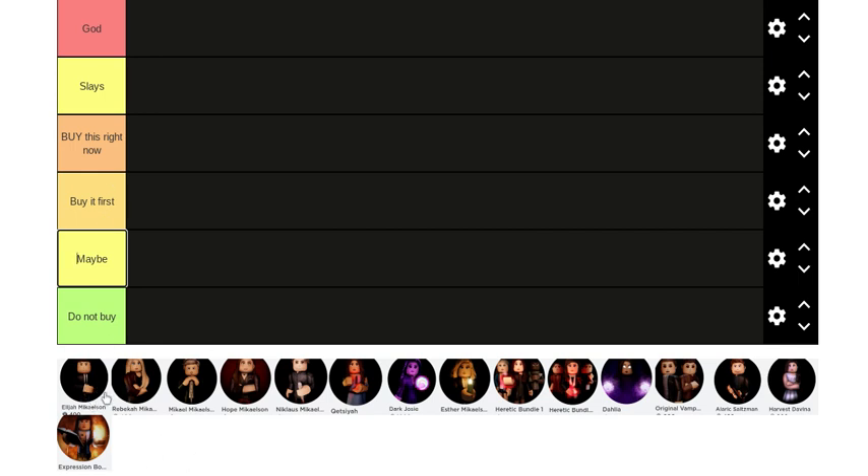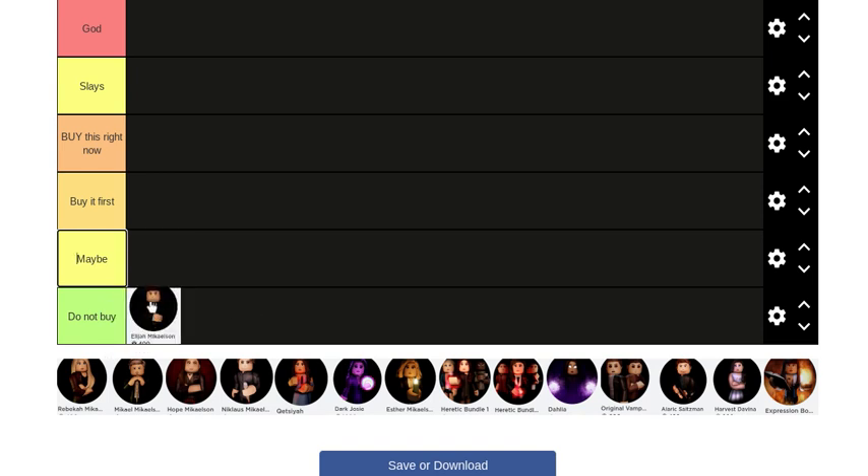Let's start with Elijah Michelson. Elijah is an original. I don't really think he's worth it — he's 400 Robux. If you want an original, just buy Michael or Niklaus because they actually have exclusive things. Niklaus spawns with a dagger, and Michael can kill any original. If you want other originals, go for Cole or Finn because they're in a bundle, so it's actually cheaper. Because of that, I'm going to say Do Not Buy — he has heart rip and compel, but there are better originals.